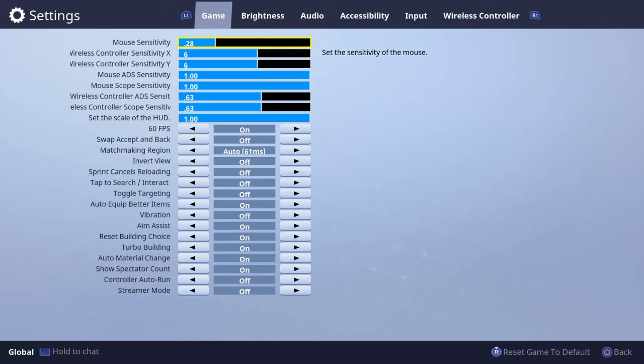ADS sensitivity and controller scope sensitivity — I use 63/63. Default is like 65/65. I think around 55 to 65 is perfect, I use 63. Vibration I always keep off — first of all it helps you save your battery and your controller, and second of all I just don't like the vibration.